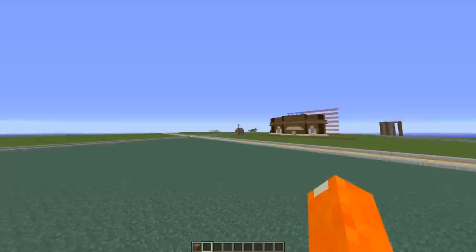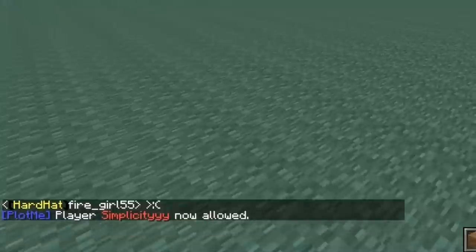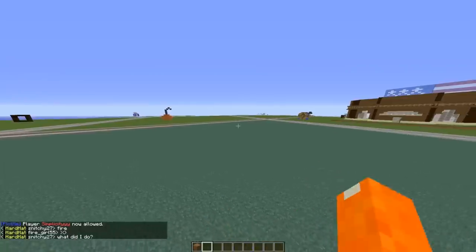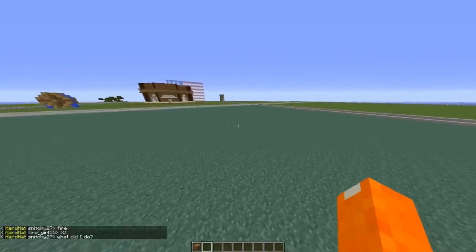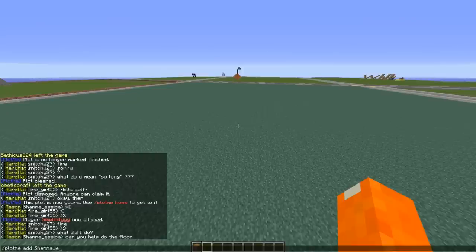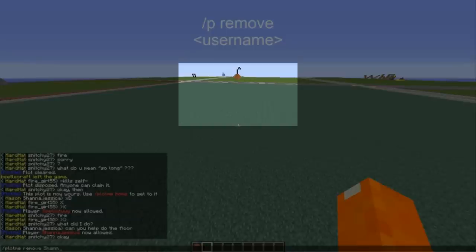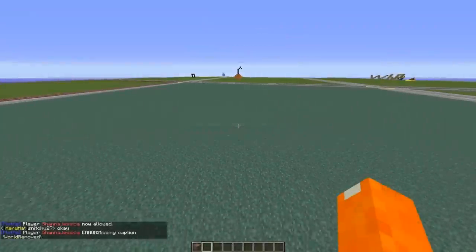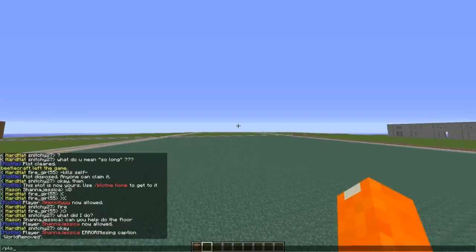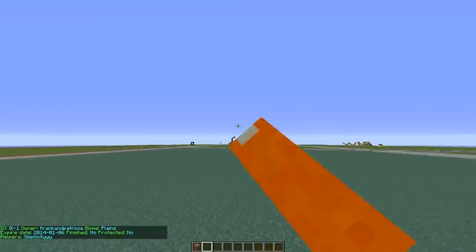Let's say you want to add a helper. You can do Slash PlotMe Add — for example, Simplicity — and it says 'Simplicity is now allowed.' What a helper can do is build on your plot, but they can't access moderator-level PlotMe commands like adding or removing people. Now let's say I add someone like ShaunaJessica, and then I decide I don't want them there — you can do PlotMe Remove and then the player name. We can check by doing Slash PlotMe Info, and it'll show helpers — notice ShaunaJessica is not there.